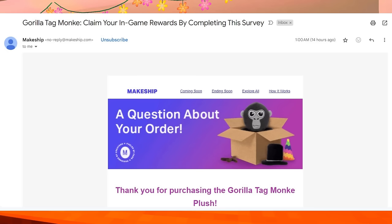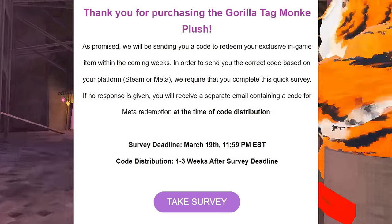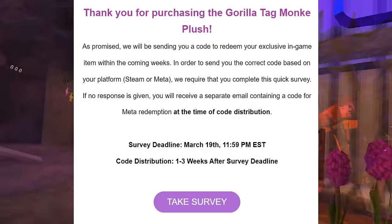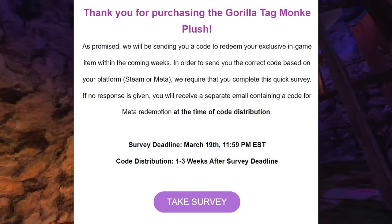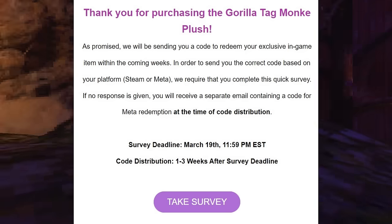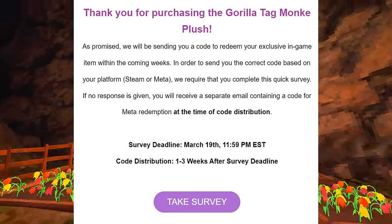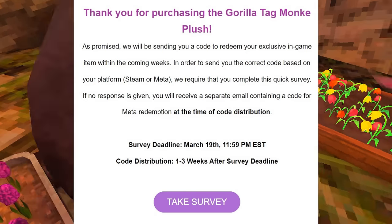You will find this email: 'Gorilla Tag Monkey — Claim your in-game rewards by completing this survey. Thank you for purchasing the Gorilla Tag Monkey plush. As promised, we will be sending you a code to redeem your exclusive in-game item within the coming weeks. In order to send you the correct code based on your platform, Steam or Meta, we require that you complete this quick survey. If no response is given, you will receive a separate email containing a code for the Meta redemption at the time of code distribution.' The survey deadline is March 19th and the code distribution is 1-3 weeks after the survey deadline.